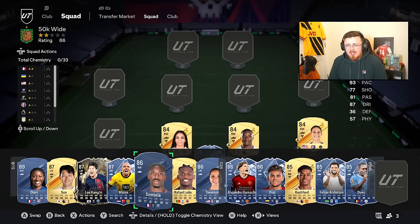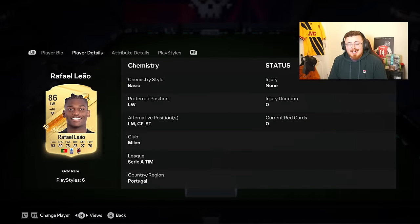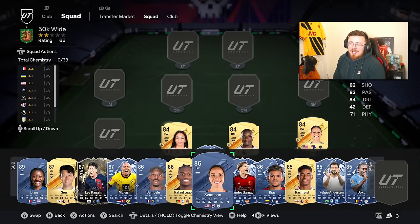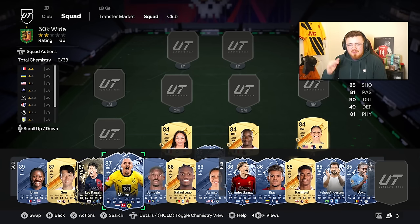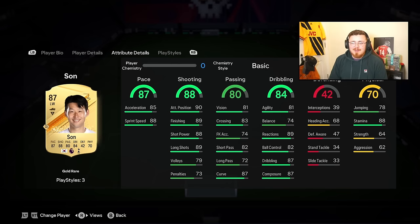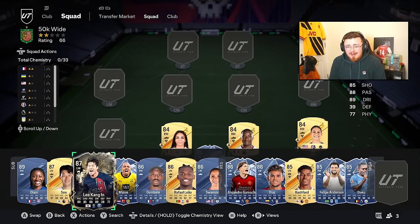A few more cheap options: Dembélé under 20k now, really good Rapid play style plus with pace and dribbling. Rafinha Leão was probably my go-to at the start of the game on the RTG - easily 200 games with the boy, really nice player, played him as a striker too. And Swanson again - NWSL taking over this lower bracket for sure. Moving into more premium options closer to 40-50k: Finesse Shot play style plus is the go-to finishing play style - if you've got it you're bagging goals.